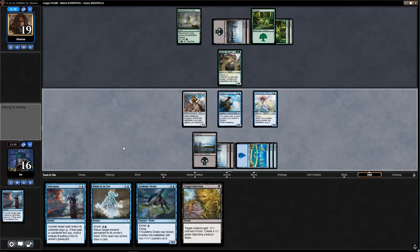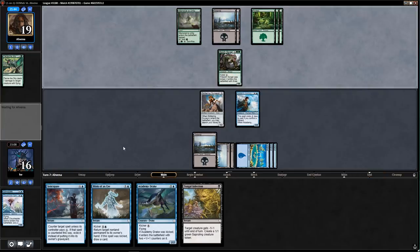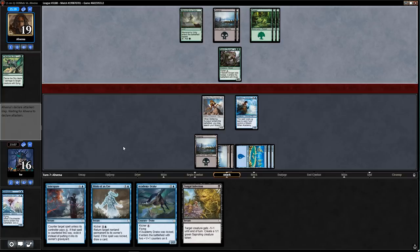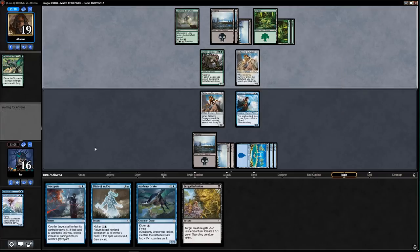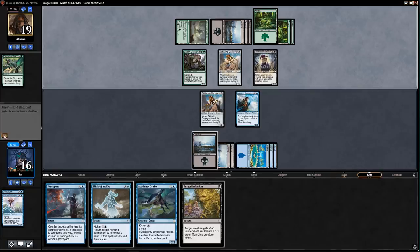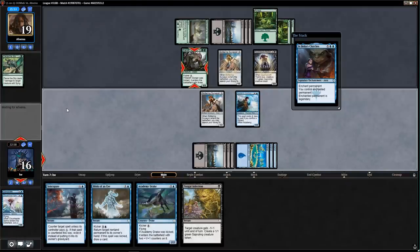They have Pierce the Sky — going to kill my Cloud Reader Sphinx. I was thinking about blocking with the 3/4 and using a minus-one, but I think I'll just double-block. If they have a trick I lose two creatures but I was willing to trade. Some of the tricks are +1/+1 in which case Fungal Infection gets me out of it. Drawing Bolas's Clutches and a Swamp — Deathbloom Thallid, two cards in hand. Let's just take the Baloth Gorger.